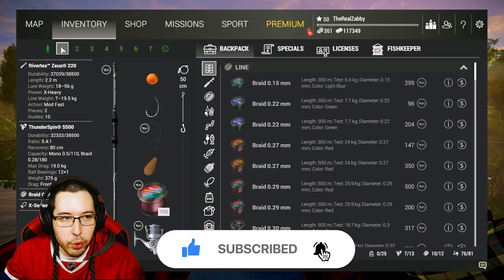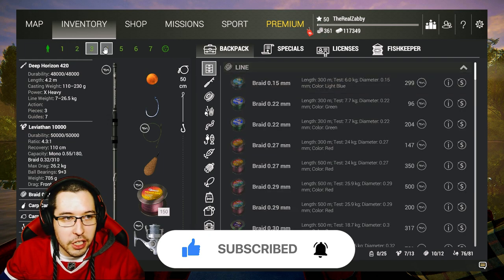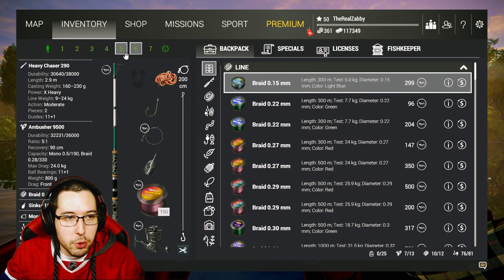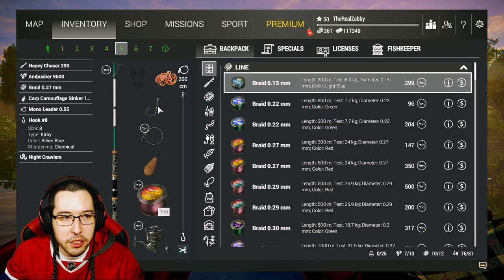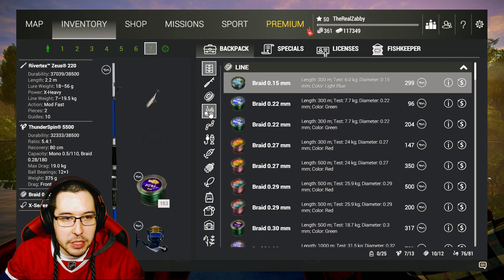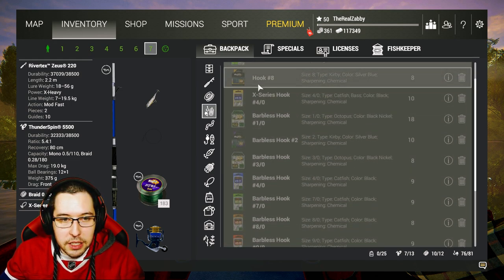We are at Blue Crab and this is what I'm going to be bringing. I do have carp rods because I'm going to be doing all of the Europe lakes soon — there's a lot of carp there and I'm preparing to go farm at Weeping Willow. I have four heavy chasers, just bring those and that'll get the job done quickly. We're going with number eight hooks to start off so we can go after some of the panfish, and then we have our spinning setup here with a bunch of different hook sizes.